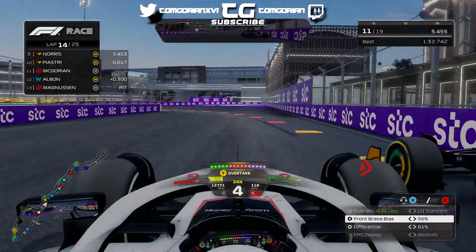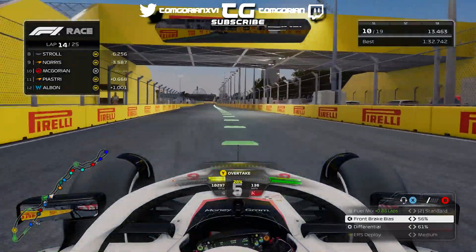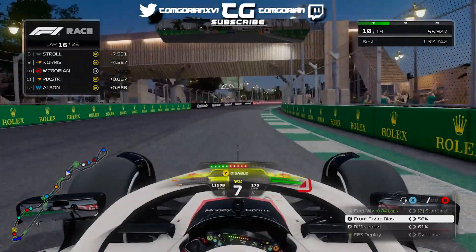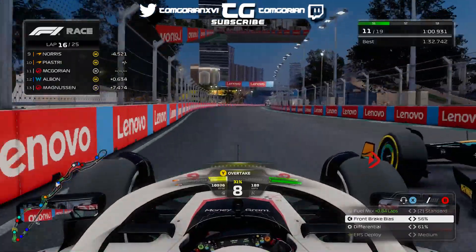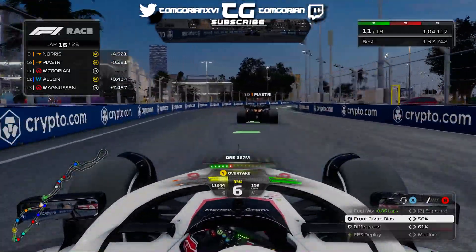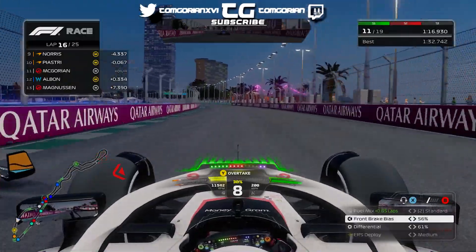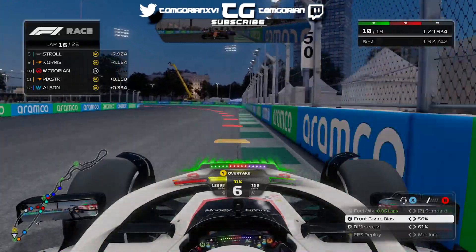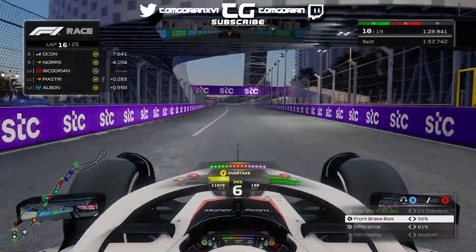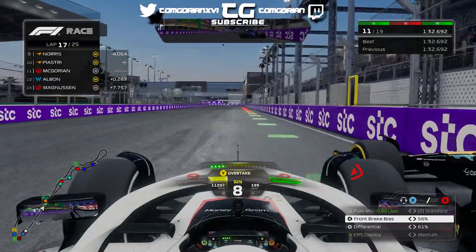With 11 laps to go, Oscar Piastri is not done with us after our fights last episode. He tried to send it around the outside into Turn 1 but it didn't work. Since he's on better tyres now, he has the grip advantage. The McLaren is so slow in the straight line — we have the advantage in straight-line speed, but when it comes to aerodynamic and mechanical grip they just overpower us. We need to balance chassis upgrades and aerodynamic upgrades — downforce, weight reduction, and redistribution — to be competitive by end of season. We're still in P10.